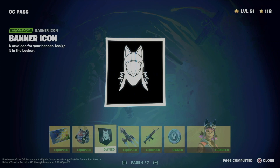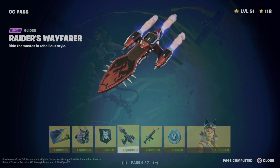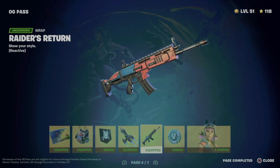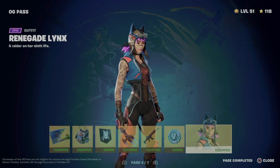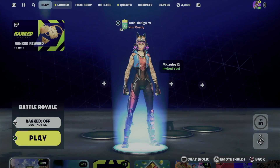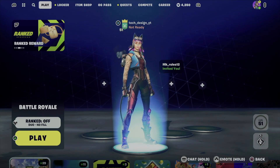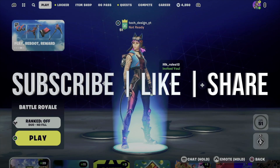Moving on to page number four - we just got this loading screen, the back bling, this right here, and this awesome glider. Plus coming up is an awesome wrap that goes together with everything, some V-bucks, and finally the skin. That's up to page number four. If I go here I can see the skin, and that would be it for this video.